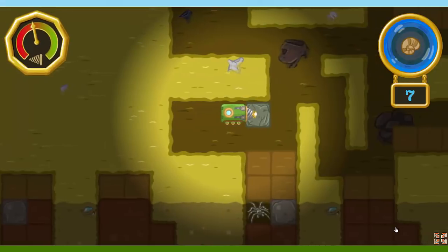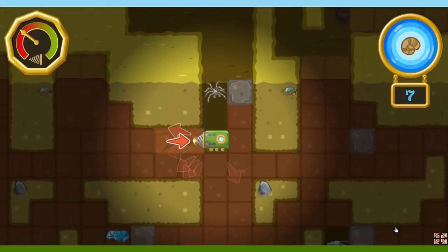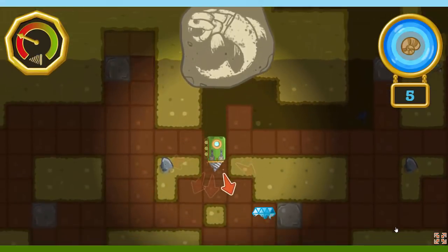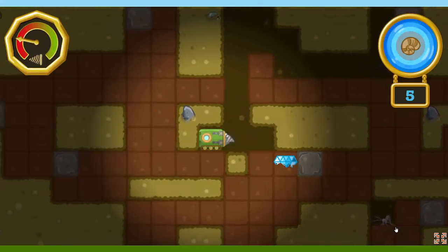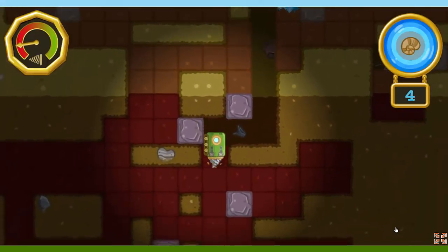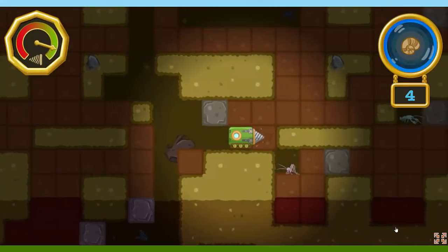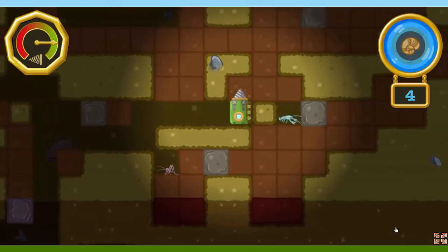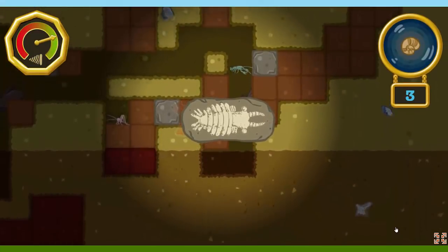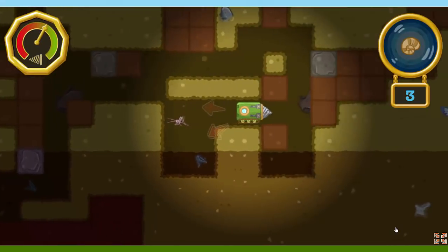The deeper you dig into the earth, the hotter it gets! The troglobite says there's a fossil in that direction! Let's go find it! Watch out! Our drill is wearing down! We better hurry up and find all the fossils! A mineral! That'll make our drill last even longer! The troglobite says there's a fossil in that direction — let's go find it! The troglobite says there's a fossil in that direction. Let's go find it!